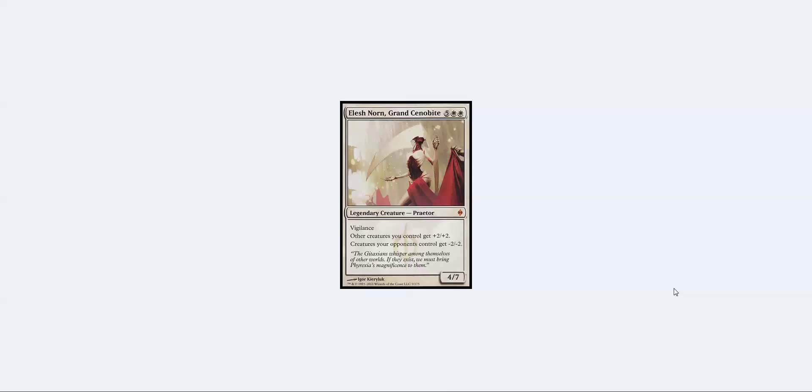Number eight is Elesh Norn, Grand Cenobite. It's extremely expensive at seven mana, but this is another card that just wins games. Against something like Naya Zoo, they might have a Path to Exile and they might not — and if they don't, they can never attack and they can never kill this card. Yes, the casting cost is restrictive — you probably have to cheat it in somehow or just ramp into it — but for big white creatures this is as good as it gets.